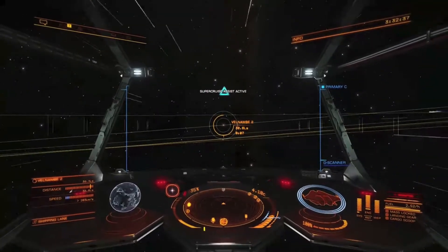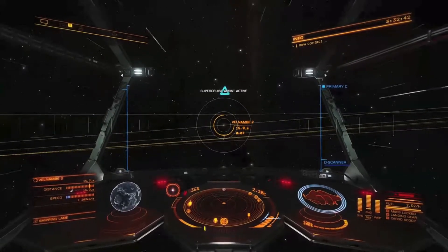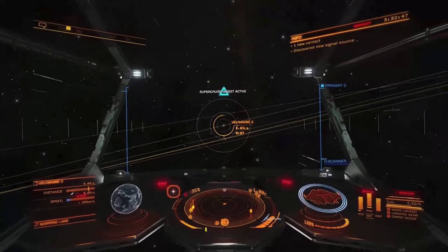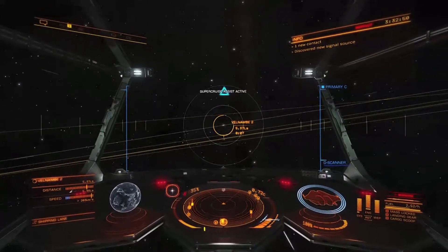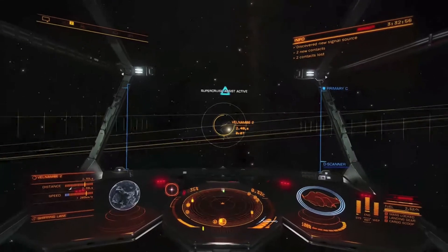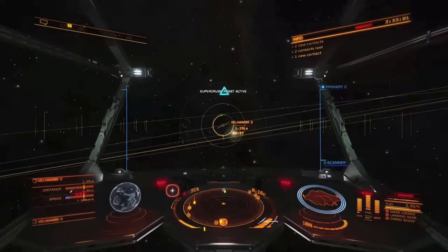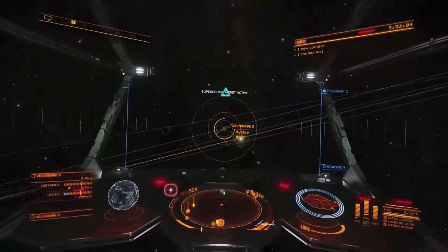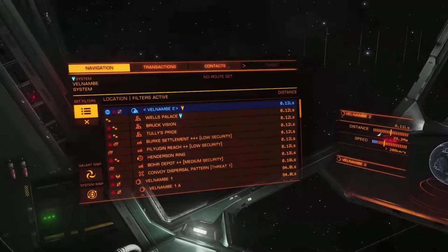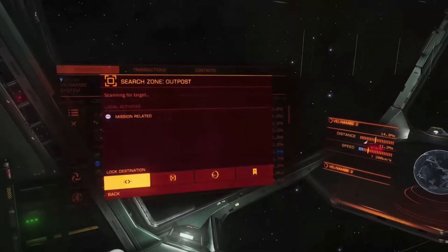Once you target your settlement and get close to it, that settlement target is going to dance all over the place. When you get close you'll see the target shift on you — usually about five shifts before it stops and the settlement locks up. A lot of times the planets are pretty far out. You can see it just switched over, so I am heading to this outpost.